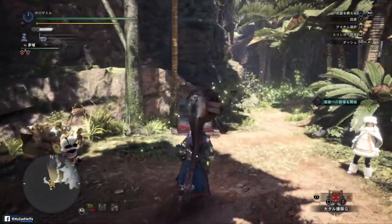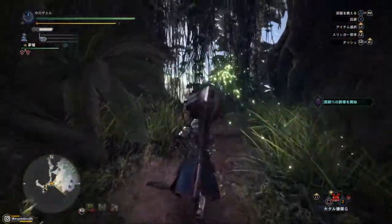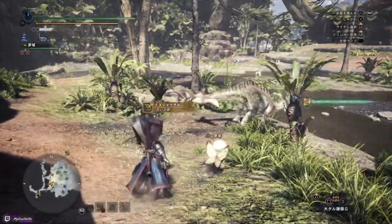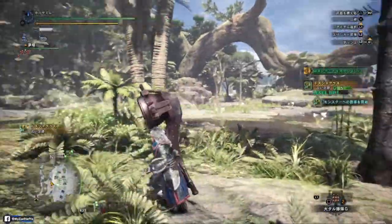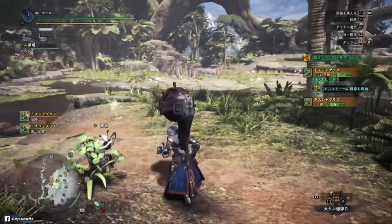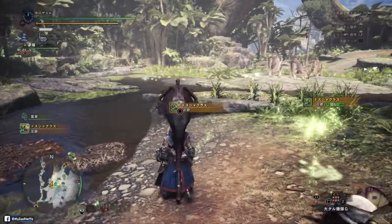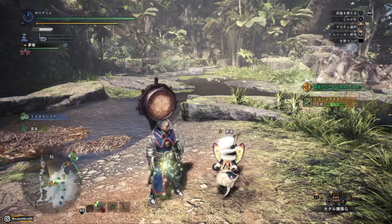As soon as you reach the area where you're going to hunt, a scout will guide you to where you can get some more tracks. Gather those so that the next time you hunt a monster it will be much easier. As you can see, the monster has already appeared on our radar or our mini map.